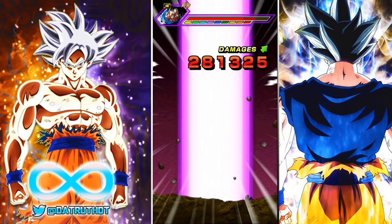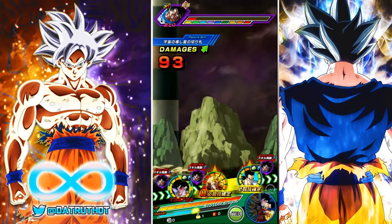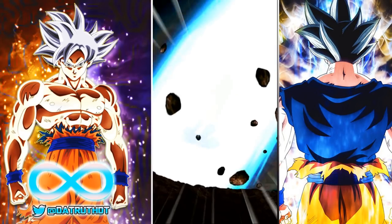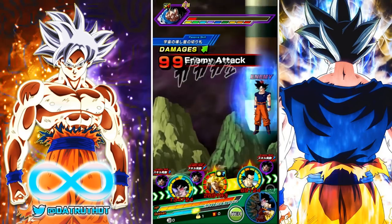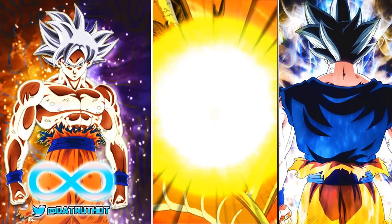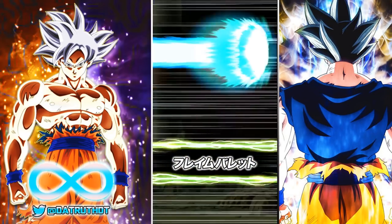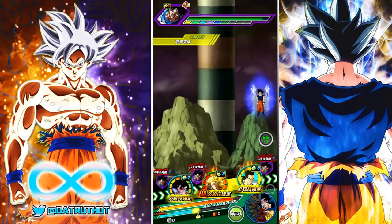UI Goku does 92 to Turles, which means we would have been fine — I was just being extra cautious. LR SSJ3 Goku could definitely one-shot UI Goku if he crits, because he's getting a 40% attack buff from Turles and a 30% attack buff from Tora, equaling 4.8 million attack — pretty damn good.